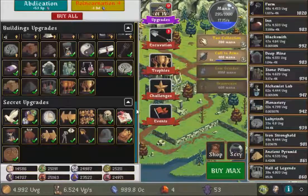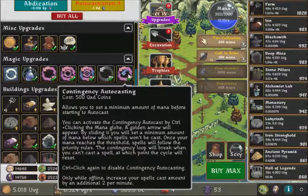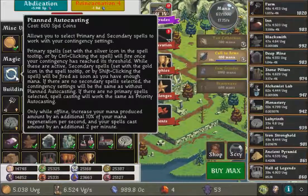This one is about another form of autocasting which is a little bit higher than the contingency autocasting. It's the planned autocasting. It consists of primary and secondary spells. Primary, in this case, is your contingency autocasting.